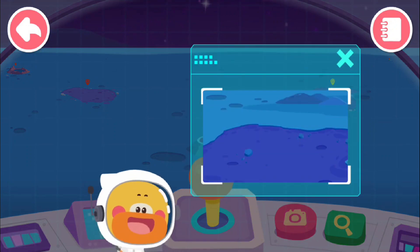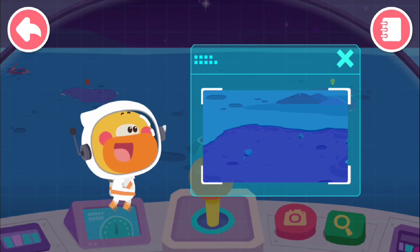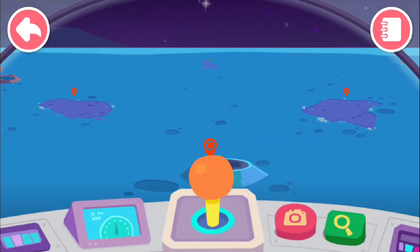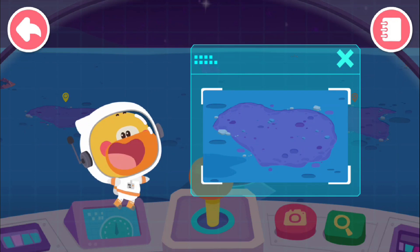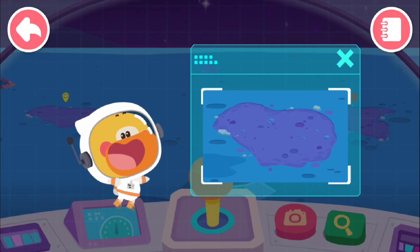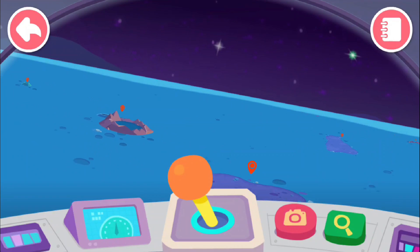Sea of Fertility. It is one of the lunar seas. The darker and flatter areas on the moon are the lunar seas. The lunar seas just look like seas, but they are actually not. There is actually not even a drop of water in them.